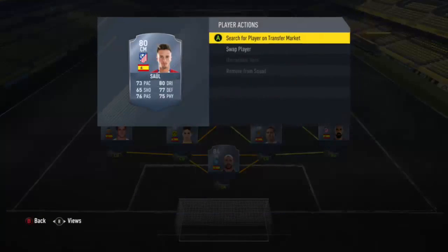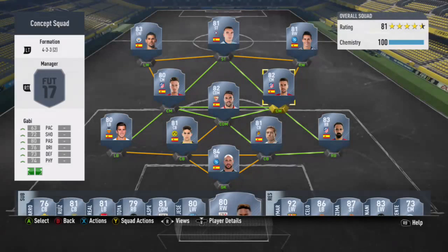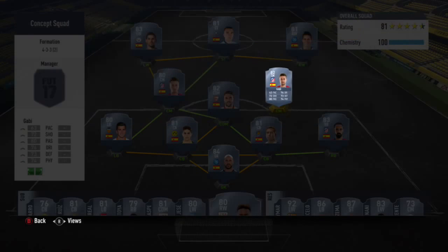Let's check out the mids. We got center mid Saul — 80 dribbling, 76 passing, 77 defense, 75 physical — perfect for our team. The other center mid is Gabby. I use him because he has 80 passing, which is great, and 76 dribbling — that's why I put him in there.